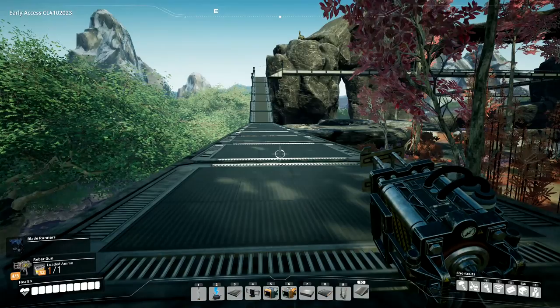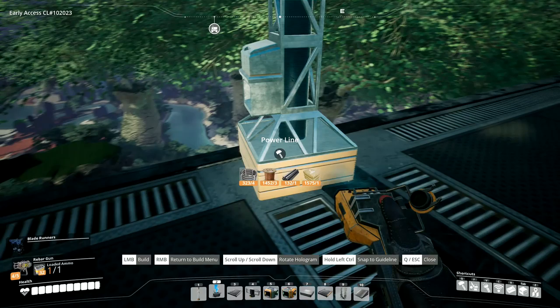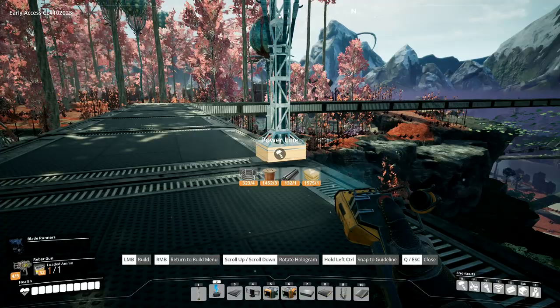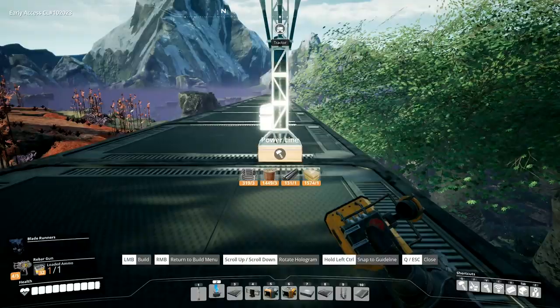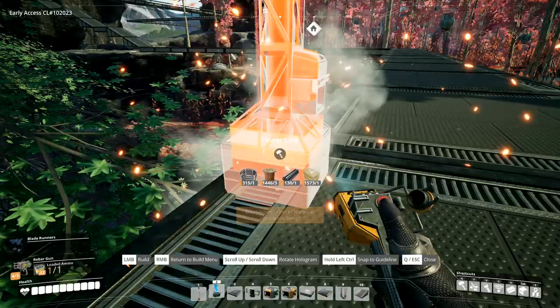We've got power running all the way from our base, so I can go over here and get power from up there. Wire is too long but it will go to that one. Now we run over here and I get this power to run as far as it possibly can stretch, which is about here, over to that point right there.